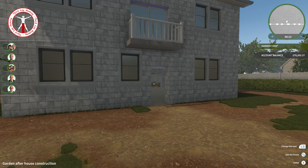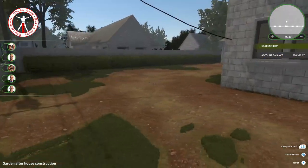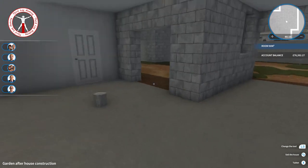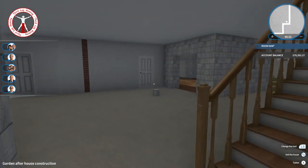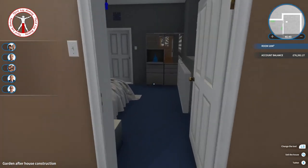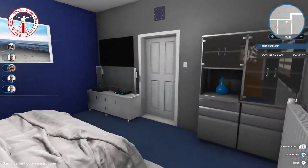What's up guys, welcome back to some more House Flipper. We're on episode three now, still working on the garden after house construction. We've still got all the outside to do and the downstairs to do, which is what we're doing in today's video. In episode one we did the kitchen and dining room, and in episode two we did the entire upstairs. We've actually made a slight change — we moved the door over to the side so you have a nice easy walk-through rather than having to walk all the way around the bed.